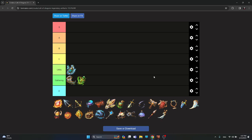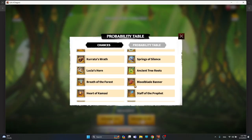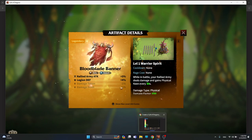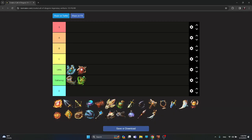Another utility artifact is Bloodblaine Banner. It simply gives rally attack damage and legion defense. It's only usable when you are being attacked and want to equip it on your garrison leader, which is why it stays in the utility section.